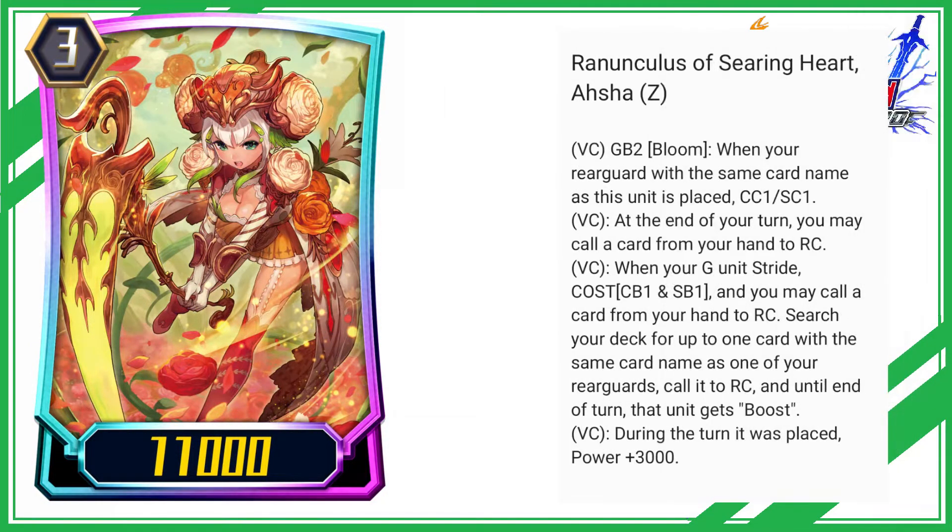Ranunculus of Searing Heart, Asha. VC: GB2 bloom — when your rear guard with the same card name as this unit is placed, CC1 slash SC1.